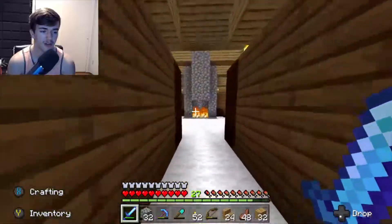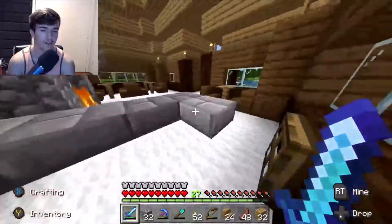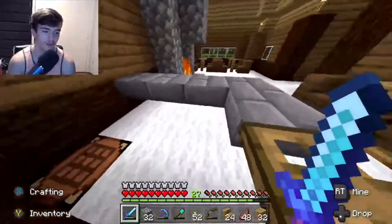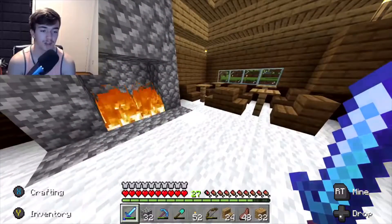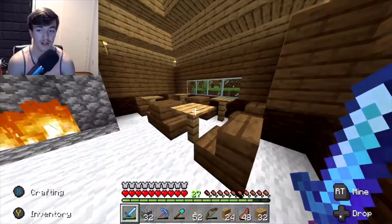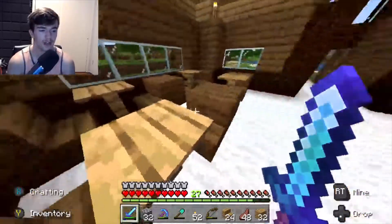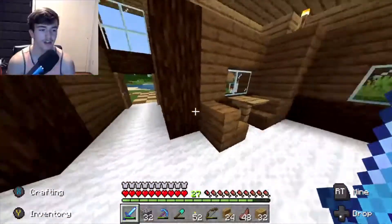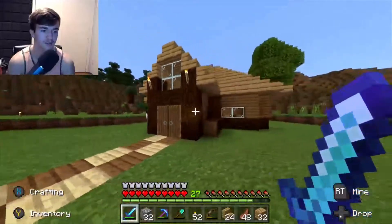If you come on in, there's a nice little fireplace, there's a little bar. I didn't completely furnish it but there's a little bar back here. I did a wool floor — I thought it kind of looked nice. I had to turn fire spread off because the chimney was burning everything down. That's not cheating though, that's just a setting you can do. And then I got some chairs over here. I like it — it looks pretty cozy.